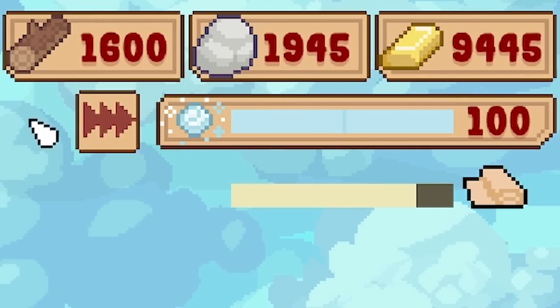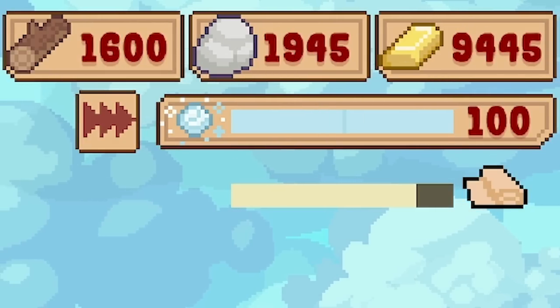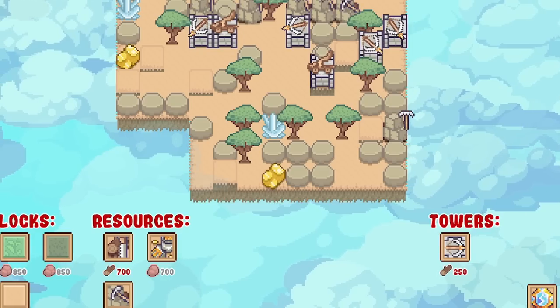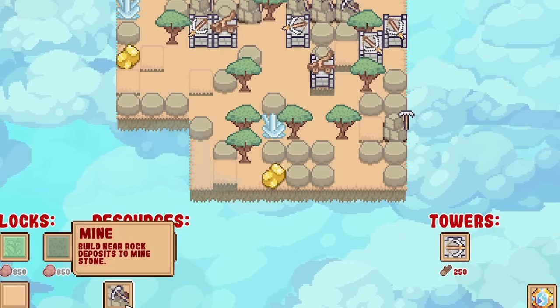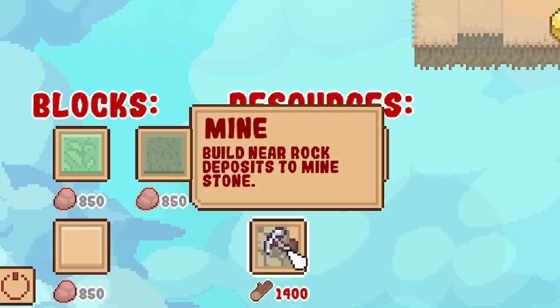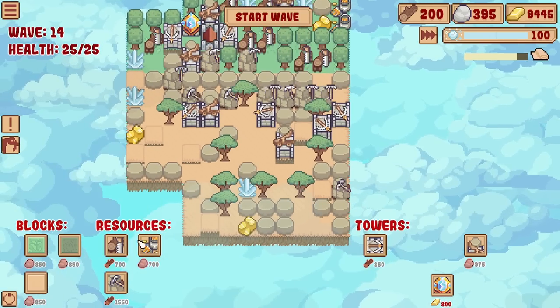We're gaining more and more resources every single time now, so we've got to keep spending them. Oh look at all the rock in that - but rock's definitely the one that seems to go down because I need it to expand. So that's what I need to sort of work on. A mine costs 1,400 now, so we've got to keep the wood going as well.